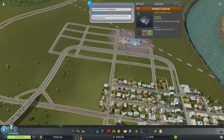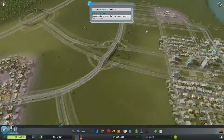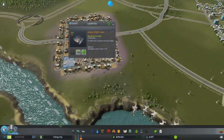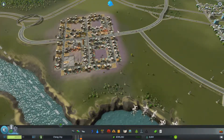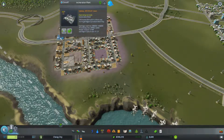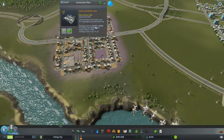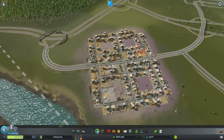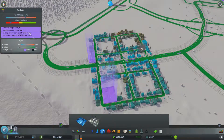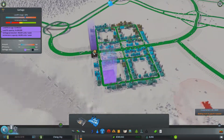How are these doing, by the way? They're told to empty - building is emptying, 77% full, 73% full - that's taking some time. This one is 44% full. Maybe we need another incinerator. 48,000 per week, 400,000 so it's almost full. Let's throw down another incinerator and see if we can force it to go a little bit quicker.